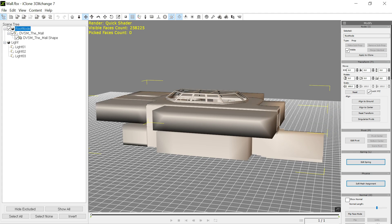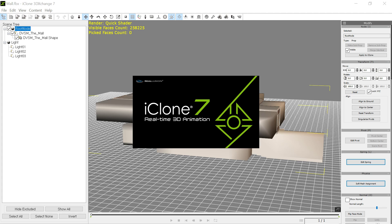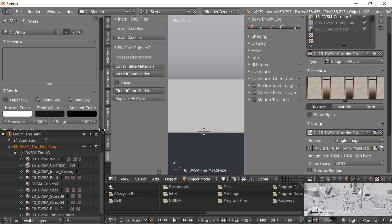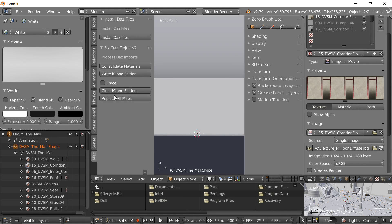I do want to show you one more thing. I'm going to bring up iClone here. Going back to Blender for just a moment — if you're having a problem with any of my routines, if you click on this Trace, it will write out a trace.txt file, and then you can send it to me. That's helpful if that ever happens. Hopefully a lot of you won't be using this anymore, and if you are, there's a way to help that particular routine.